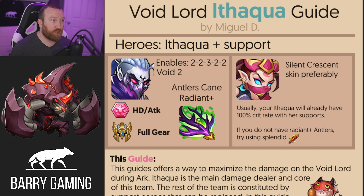If you do have the Silent Crescent Skin, that would be better — of course, more damage is going to be the best option. Typically, with the correct supports, she will already be at 100% crit rate. But if for some reason you don't, or you don't have an Upgraded Antlers Cane, you can get away with using an Upgraded Punisher. Splendid would be optimal, but not everybody has a perfect Splendid Punisher, although a lot of people are building ticks.